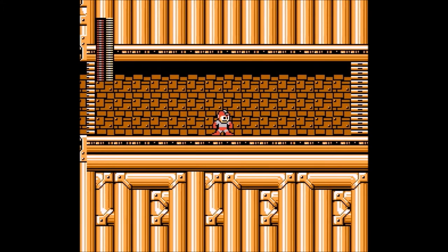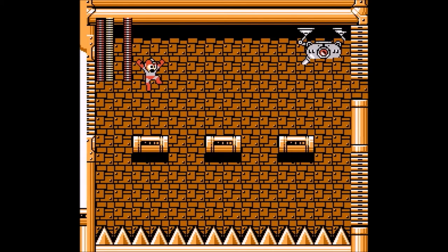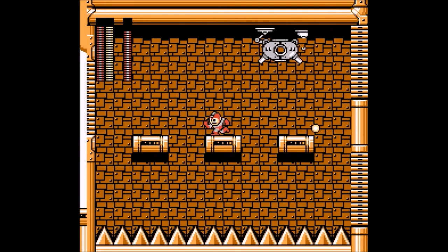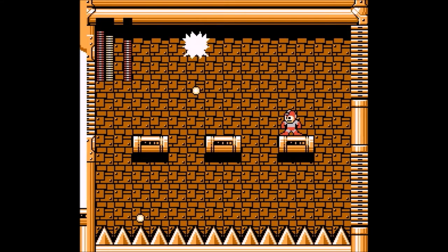The boss of this area has two weaknesses: the Ferro Shot and the Drill Bomb. I'm pretty sure the Ferro Shot works wonders on them, but for the Cockroach Twins, I prefer to use the Drill Bomb. In many practice runs they ended up hitting me and launching me right into the spikes, and I didn't like it.